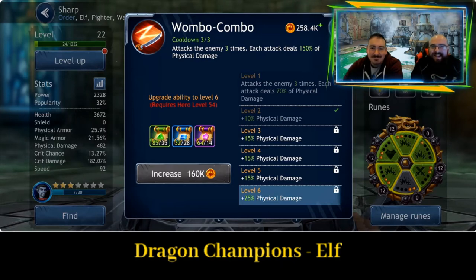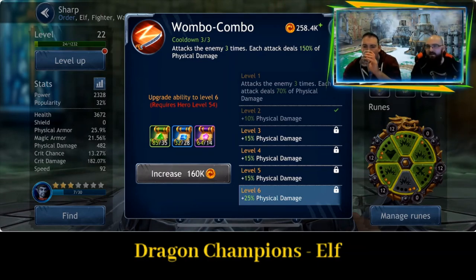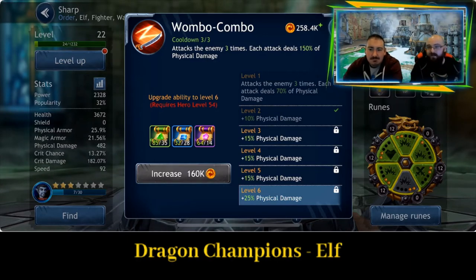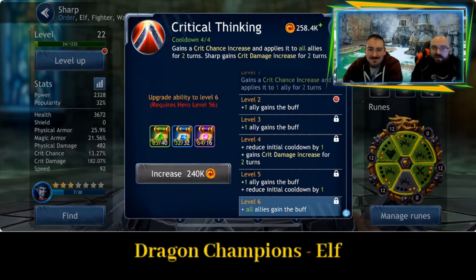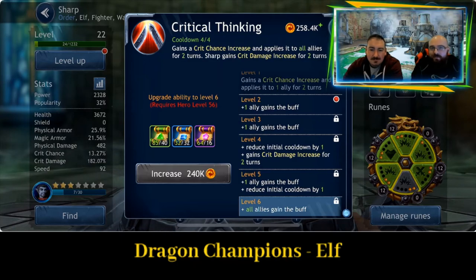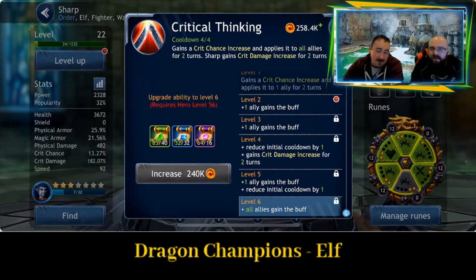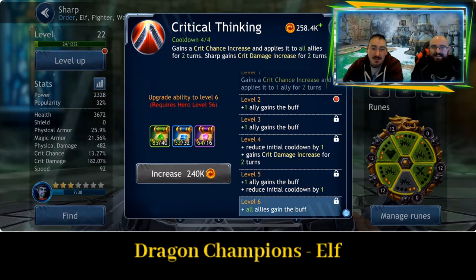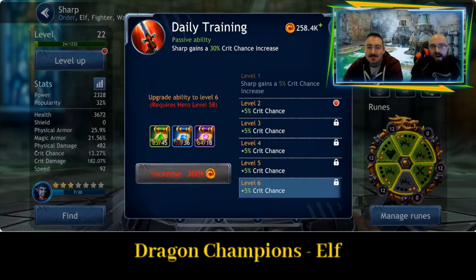Second ability, Wombo Combo: attacks the enemy three times, each attack deals 150% of physical damage. It would be nice to see that stacking up for each hit — say deal 150 first, then 200 if the second one hits — to make the combo part of the name more interactive, but that isn't the case. Third ability, Critical Thinking: gains a crit chance increase and applies it to all allies for two turns, and Sharp gains critical damage increase for two turns. Useful at level 6 but a bit disappointing at the start.